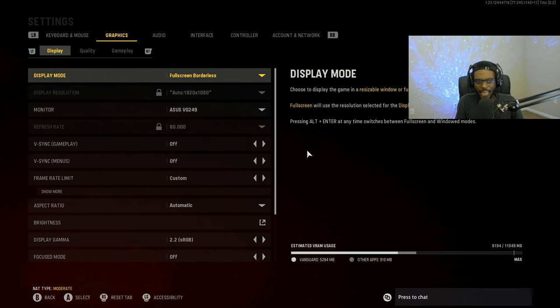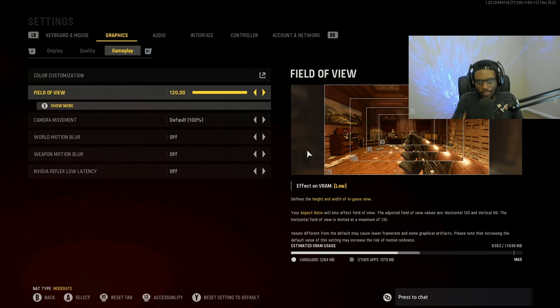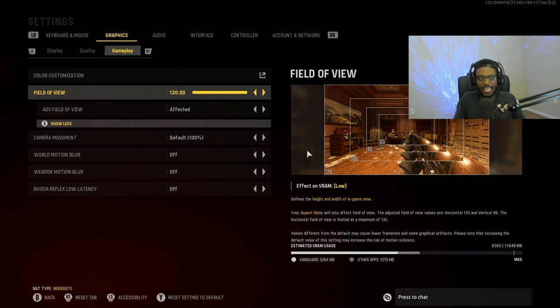For graphics settings under gameplay, I play on 120 FOV — my preferred field of view for both Vanguard and Modern Warfare 2. It lets you see more of your screen and makes the game feel faster. I also use the Affected ADS Field of View setting, which makes your weapons appear to have less recoil — technically it's less visual recoil, but it genuinely helps with controlling your weapon at longer ranges. I highly recommend running 120 FOV with Affected ADS FOV.